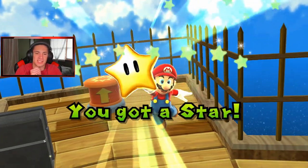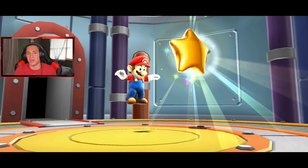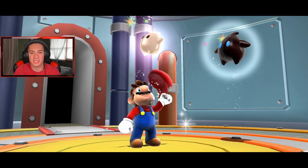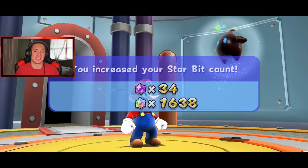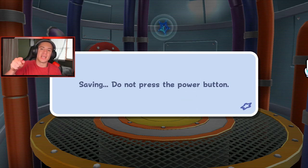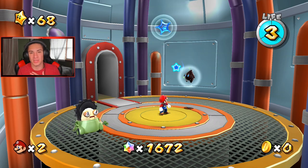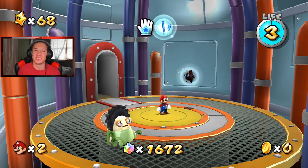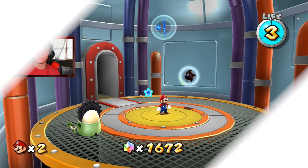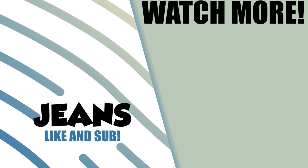That's six for this galaxy — 68 power stars total! We're just gonna save the other two hidden stars in Gold Leaf for the next video, where we'll also do Toy Time Galaxy. That's gonna be it for today's video. If you enjoyed the content don't forget to smash that like button, and if you're new here click that subscribe button so you know when my videos go live. Next episode we're taking on Toy Time Galaxy and completing Gold Leaf Galaxy — thank you guys so much for watching, see you all in the next one, peace out!